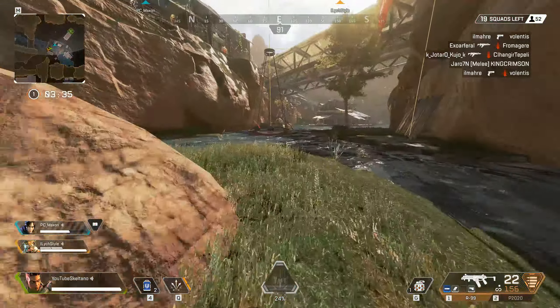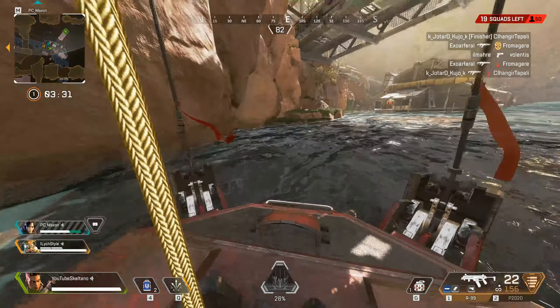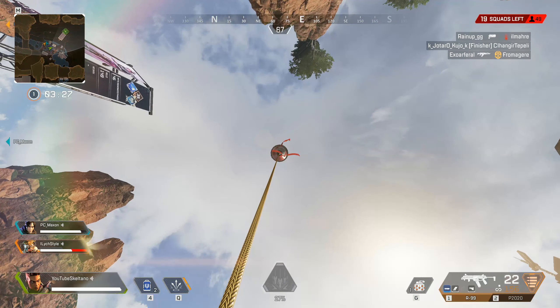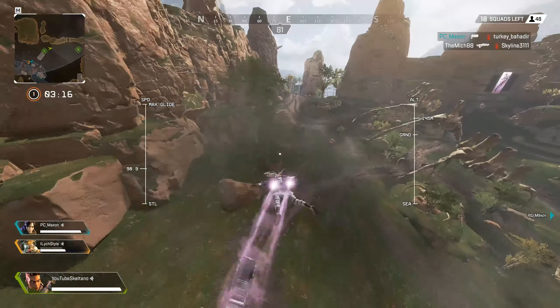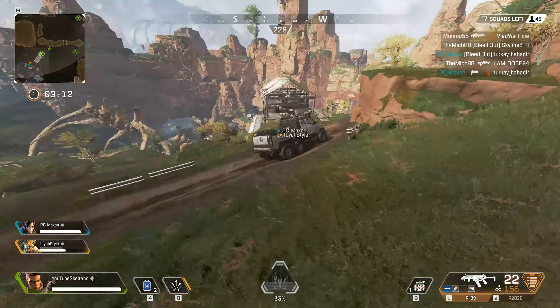I'll just repeat it one more time in case anyone didn't get it. It's simple: you ride the zipline, immediately look up completely, hold W as you're climbing, and as soon as it launches you, hold right click and free look. Use A and D to look around.